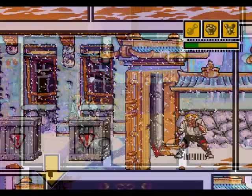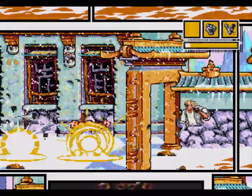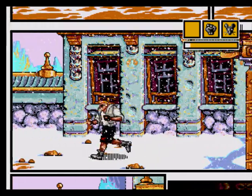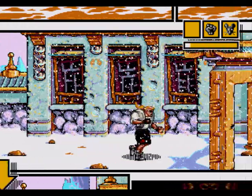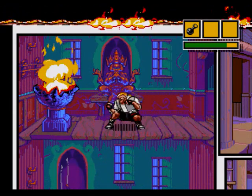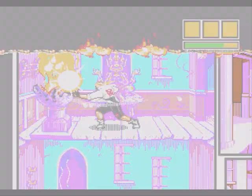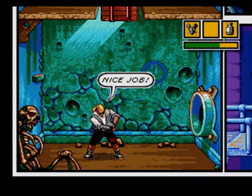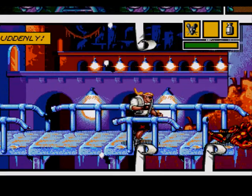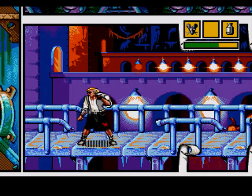Very few games have ever made me do that. As mentioned earlier, the setting also allows for some unique quirks. For example, at the cost of a chunk of health, Sketch can tear a piece of the page and fold it into a paper airplane that will take out most enemies and obstructions in one hit. There's also a point where Mortus sets fire to the page, and you have to race to the bottom before the flames swallow you. You can also knock enemies through the panel barriers in spectacular style. I have not seen a game take this much advantage of its setting before — there's some real thought put into this, and I have never seen such an exceptional example of innovative level design in all my years as a gamer.